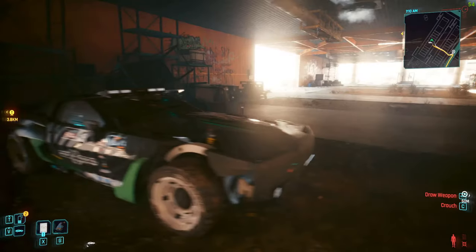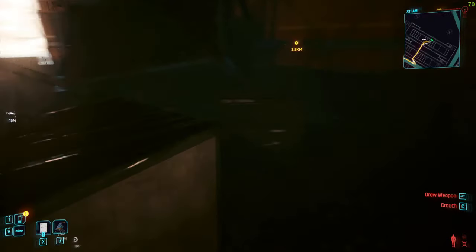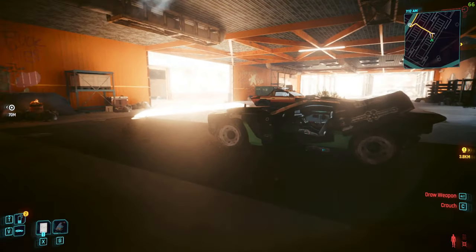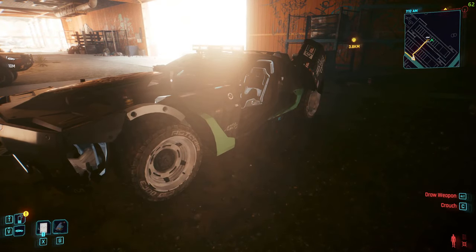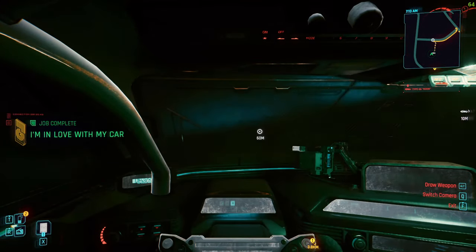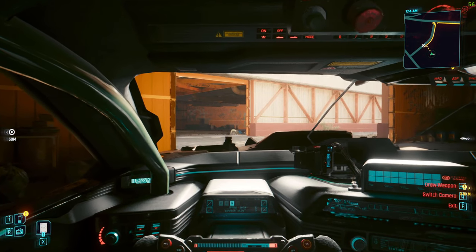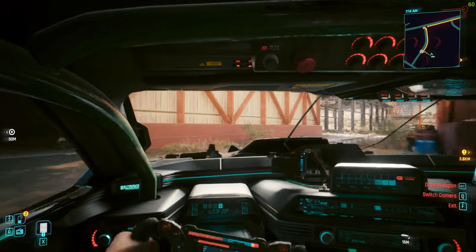To get into this car you just have to find the keys, which are hidden in a box. This is a Type 66, identical copy of the Javelina. It only costs you 90, but it's completely free because you don't have to pay for it. If you buy the Javelina from the in-game shop, you have to pay 99,000.